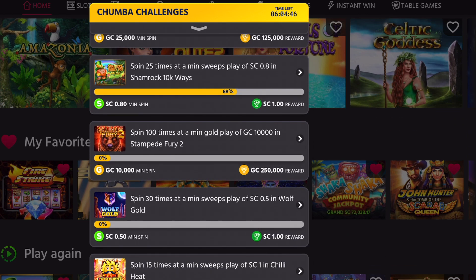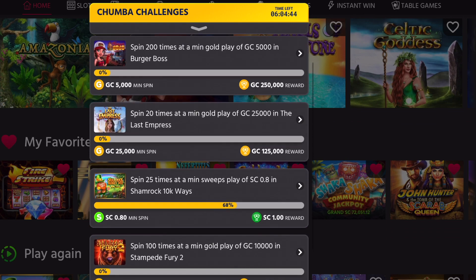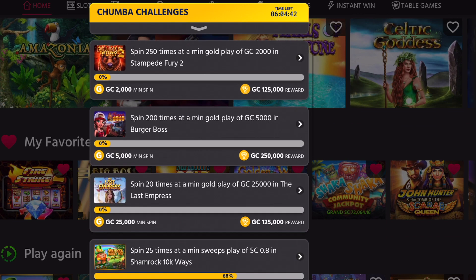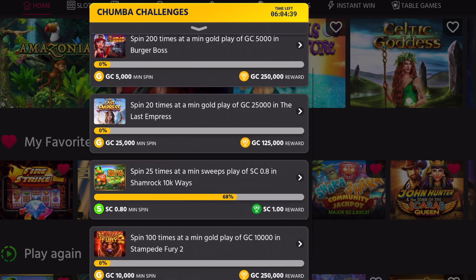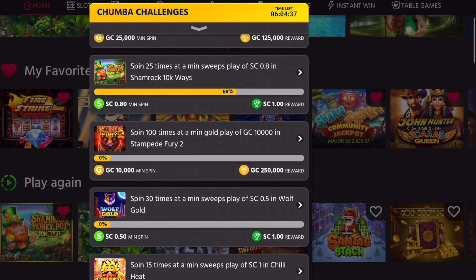Down at the bottom there are also challenges on the gold coins, so you can practice with those. It's kind of fun — I kept forgetting this was here. It worked out on the leprechaun shamrock money pot game. Now we're going to try Chili Heat: 15 times the minimum sweeps at one SC, so let's do that.